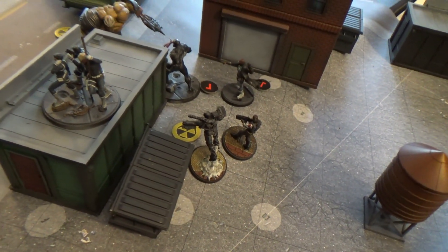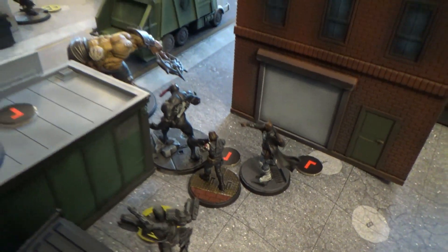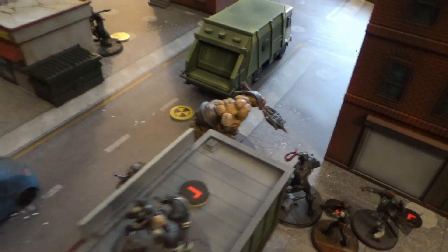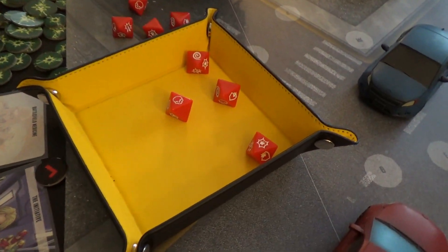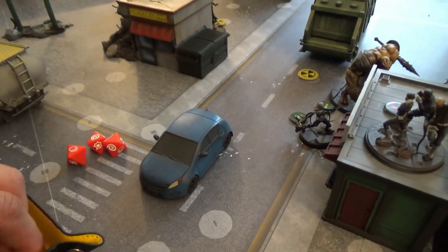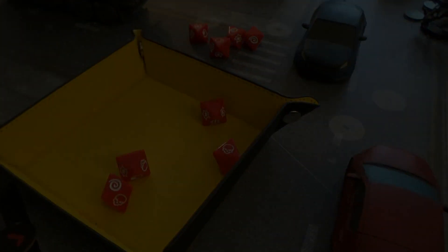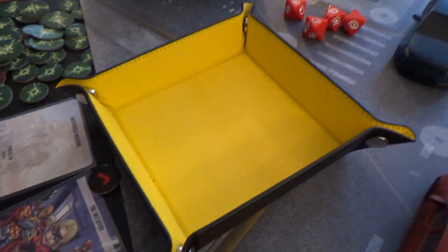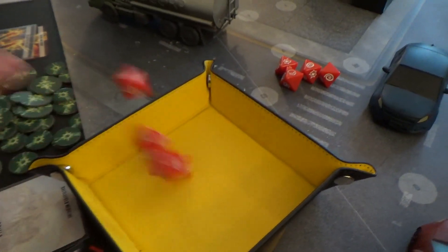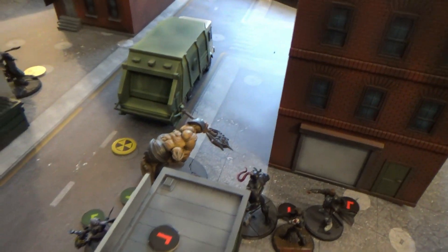Bucky activates. He moves slightly to avoid cover for Black Dwarf and does a four-dice attack into Black Dwarf for two points of damage. He gets the Rapid Fire and the Bleed off — very good. Black Dwarf takes one point of damage. The Rapid Fire triggers, shooting Black Dwarf one more time for three damage. Black Dwarf blocks almost all of it, taking just one point of damage total plus a Bleed token.